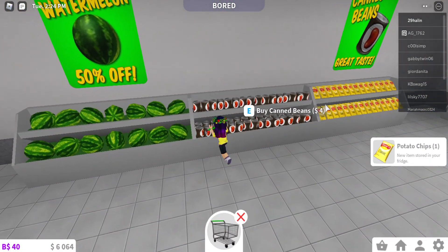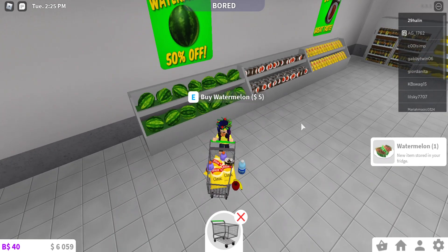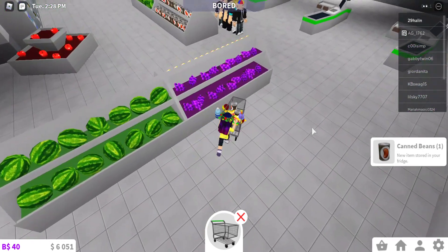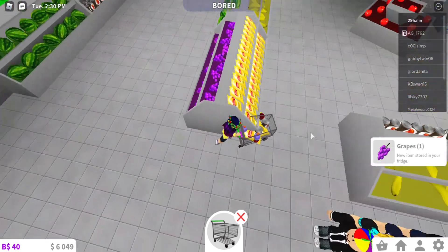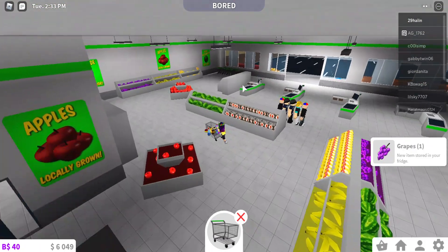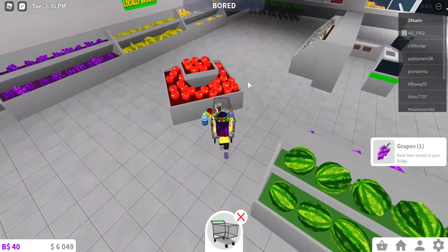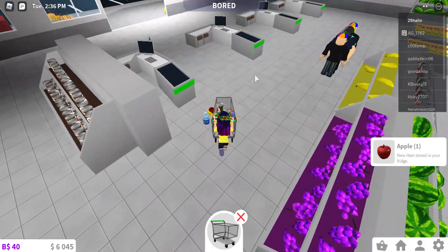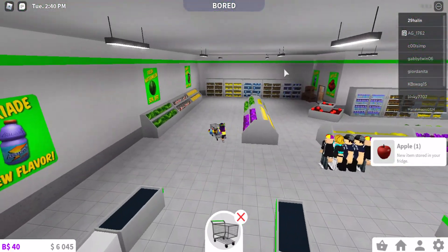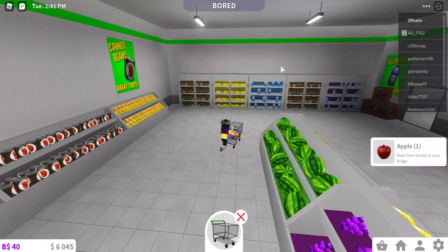Everything is spawning outside the cart. Another Bloxy Cola, some more chips. I'm spending money. We can get a watermelon, we can get beans. I don't know why I'm getting all this food — my cart's so overflowing that everything's just spawning outside the cart. I'm pretty sure I just bought everything you can buy in the store besides the cheese.